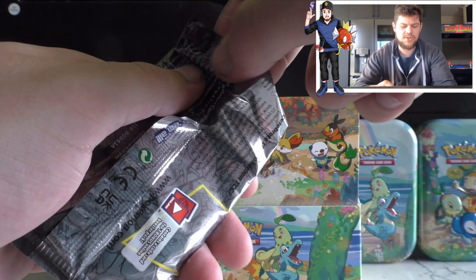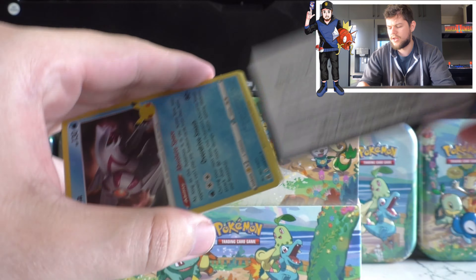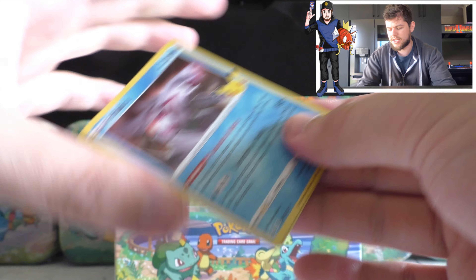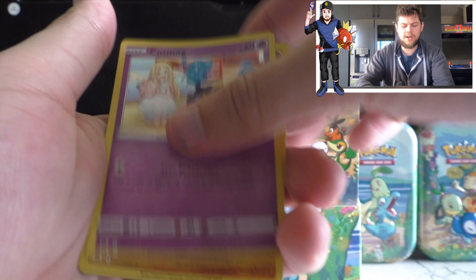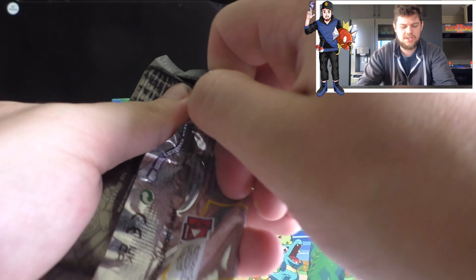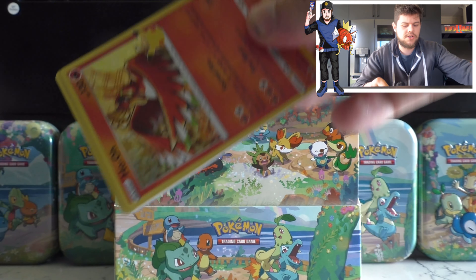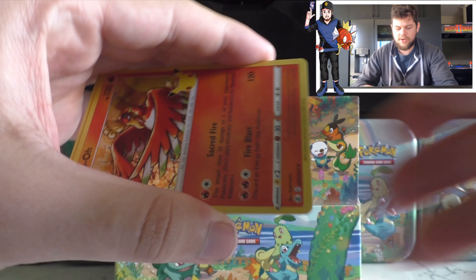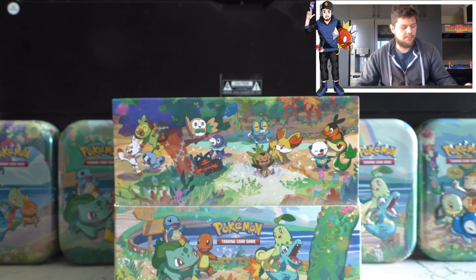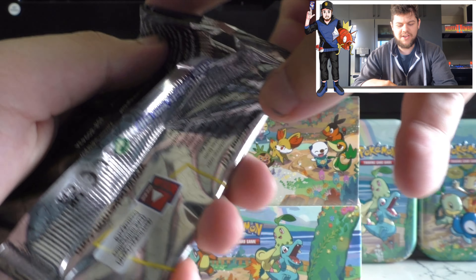Still got a fair few booster packs to get through. Hopefully we can pull out some ones that I haven't got yet. I haven't got the Charizard — obviously — Professor's Research and that Clannad that we got as well. We got Palkia, Cosmog, and a Groudon — nothing too great in that one. We'll go straight into the next booster pack. We have a Ho-Oh to start off, Kyogre, and another one of them. I'm just going to speed run through these as fast as I possibly can — hopefully I don't have to edit as much.